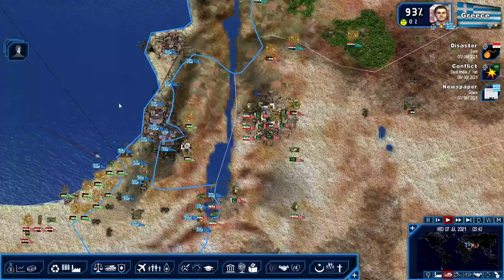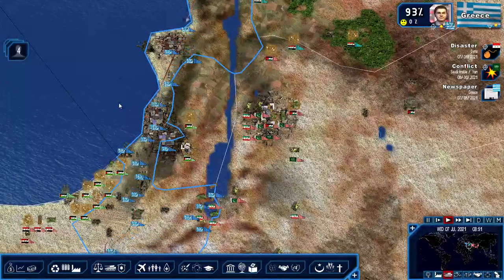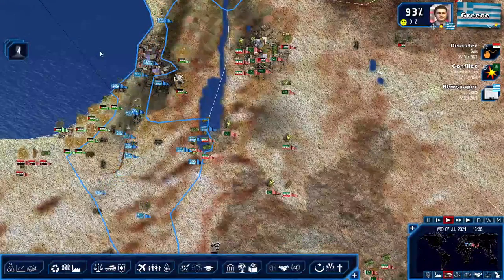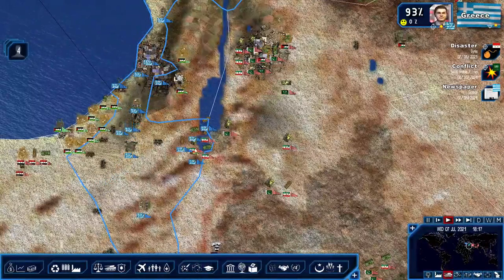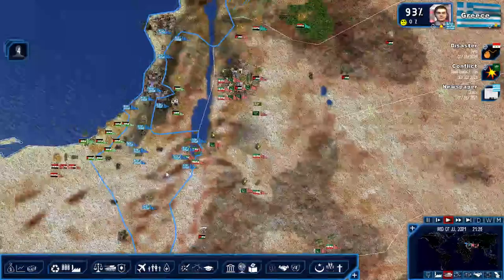Oh look at all these guys moving in - lots of fighters, lots of fighter jets. Alright, our army is ready. Missile launchers - our army is ready to wipe out these Iranian forces if war does break out.